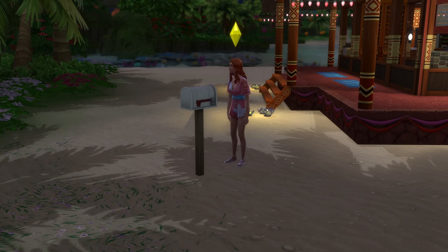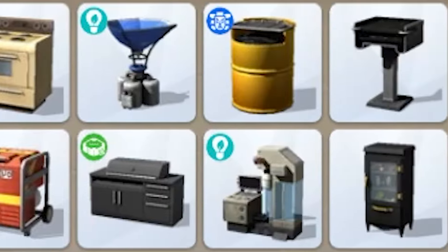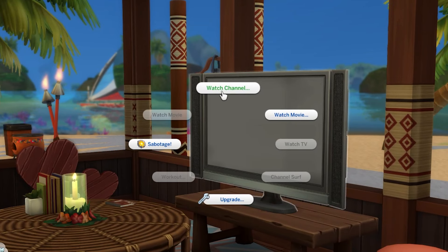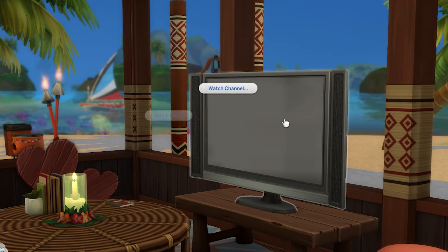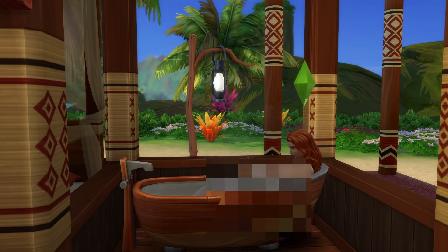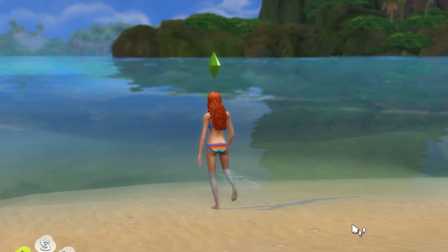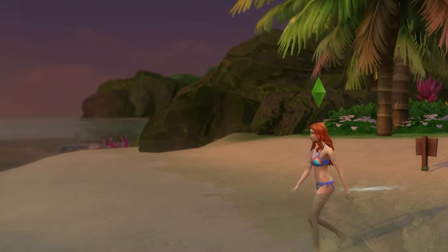When it comes to setting up your home off the grid, you'll want to make full use of the off the grid section in objects by function in buy mode. This collates a range of objects which won't require electricity or which are functional without having a water supply. In general, you want to avoid electronics such as computers or televisions completely unless you have the Eco Living Expansion Pack. With water-based objects like toilets and bathtubs, don't feel like you have to stick to only objects that are functional off the grid, because your Sims can head to the ocean and gather water — it literally takes two seconds.